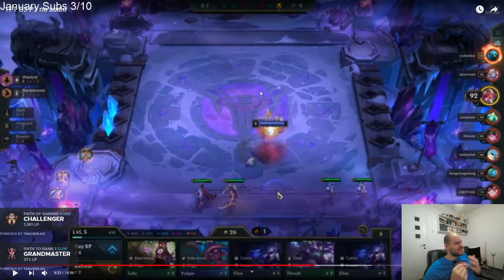Either sell Katarina, Pike, and one of the Vaynes and buy the Thresh, or worst case keep them and buy out the shop to get to 20. Never sit on anything that doesn't end with a zero. You should always be at 10, 20, 30, 40, or zero. There's never a point to be at 26 — that gives you nothing.